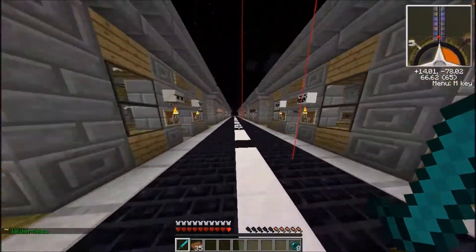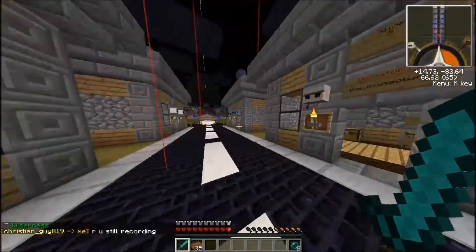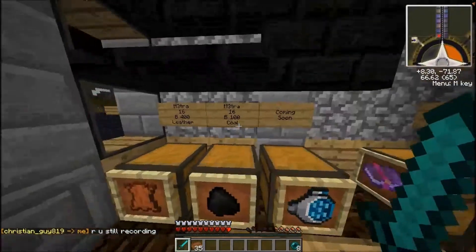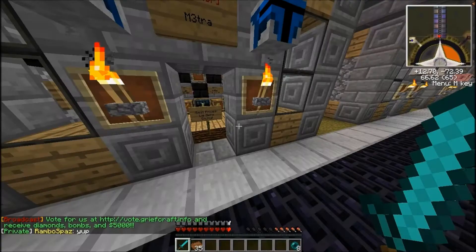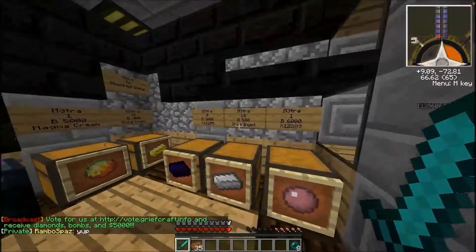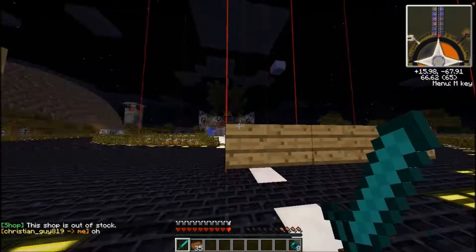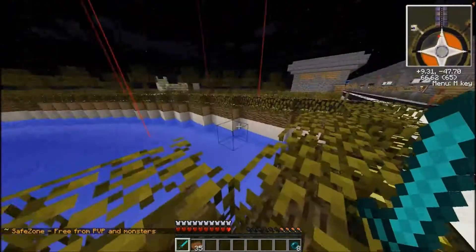Next we have the player shops. If you're a donator, you get a player shop. Once your head is next to it, you can go in and set up. When somebody buys something from you, it will go to your inventory. Last time I showed this shop, you can just buy stuff — sixty-nine ingots. Oh, it's out of stock. Shop stuff are for selling, not storing.